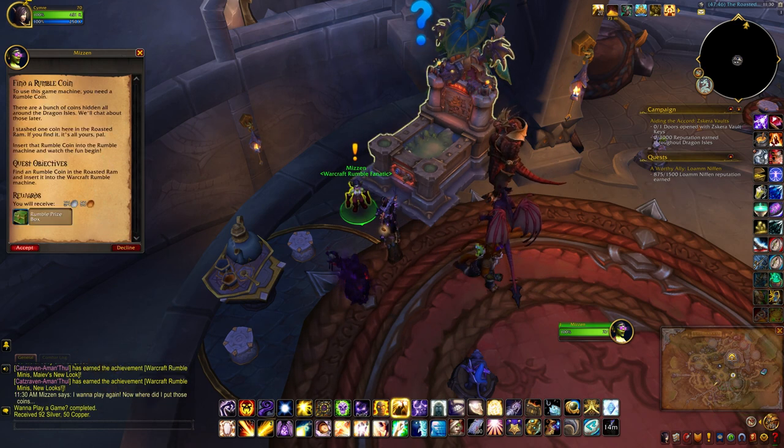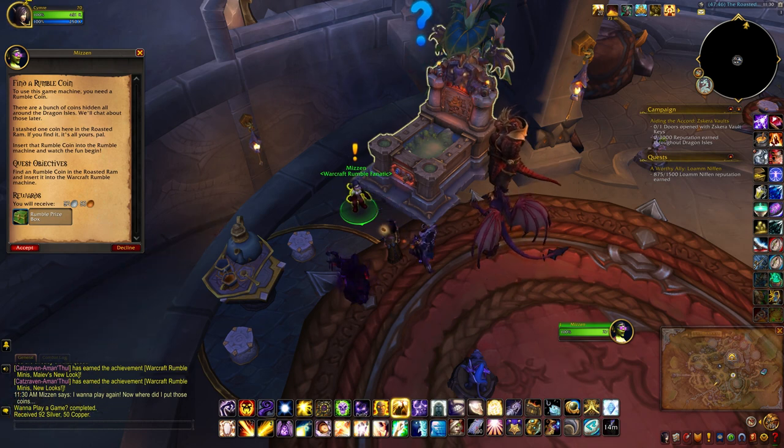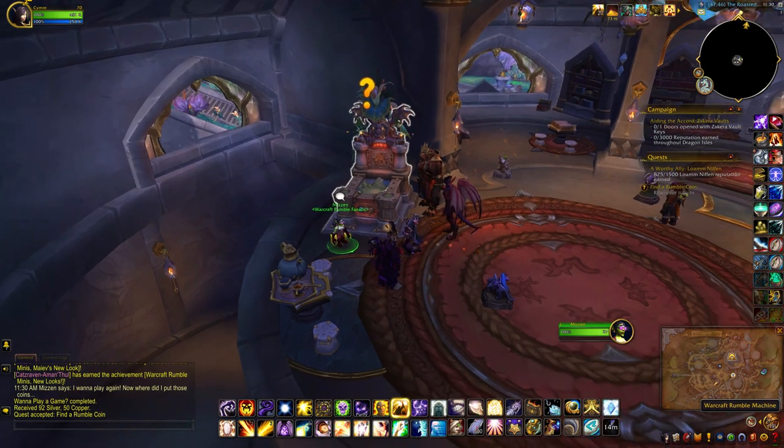Find a rumble coin in the Roasted Ram and insert it into the Warcraft Rumble machine.